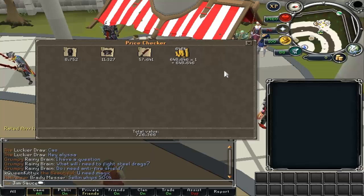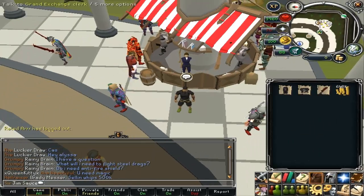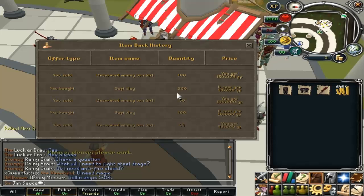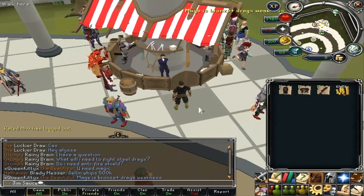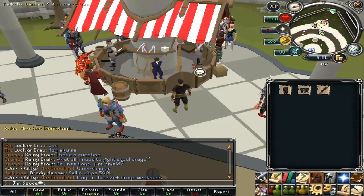We have 726k so far, and that was mainly made off of — let me check my history — I was making decorated mining urns, which I really like doing. And I'm going to be doing some more, actually probably right now.